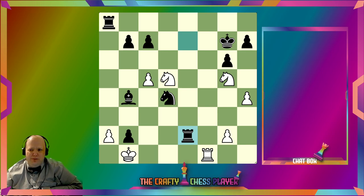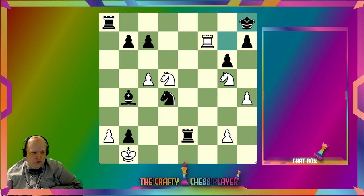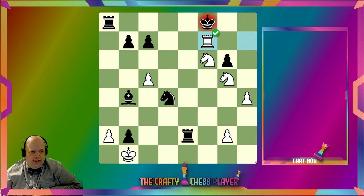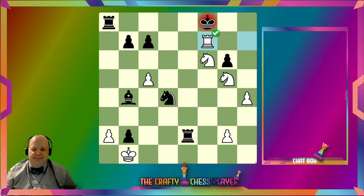This looks similar to a puzzle I had earlier in the stream, actually. Rook here looks promising. I could potentially play Knight here as well, but I think the Rook move is the better of the two. And then — that's checkmate for sure. Yes, got it. I can live with that.